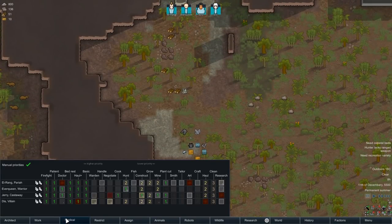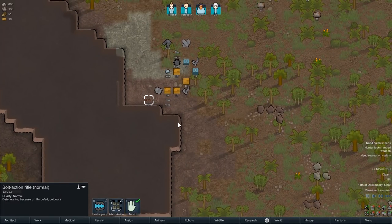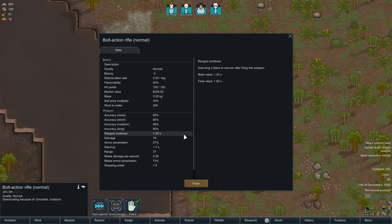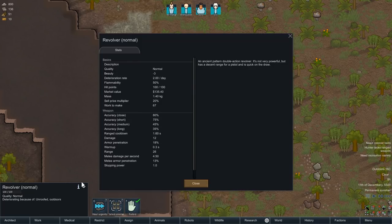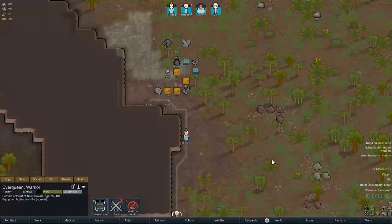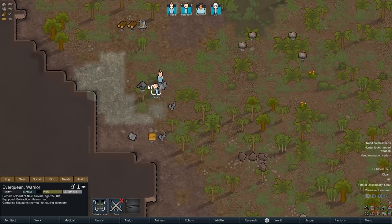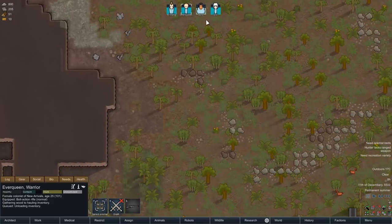We should get our colonists equipped. The Everqueen was our best shooter so we'll give her the bolt action rifle and the flak pants since she'll be going out into the wilderness. Diz Waltney gets the revolver — he's our second best shooter at 14 out of 20. The bolt action does 18 damage versus the revolver's 12, but the revolver has 27% armor penetration which is better against armored enemies — doesn't matter much for early hunting. We right-click objects to equip them.